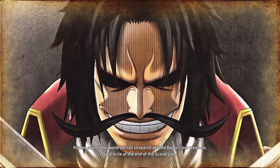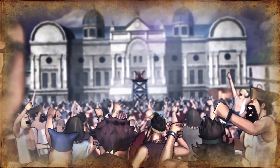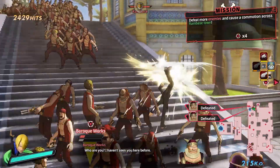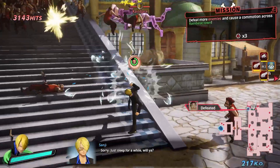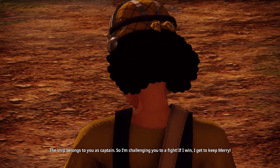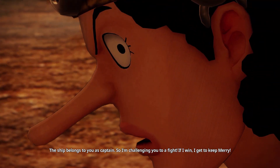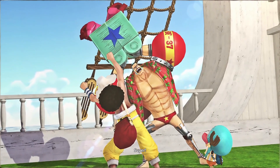One Piece Pirate Warriors 4 begins with a bit of a recap. Players will fight through two of the arcs from the previous entry, which might feel like a bit too much considering it will probably take you around two hours until you get to the new arcs. Still, this offers a great way to catch up with the crew as they meet new characters and fight their way through some pretty iconic scenes within the series. The story campaign really picks up after the crew reunites and heads for the new world.